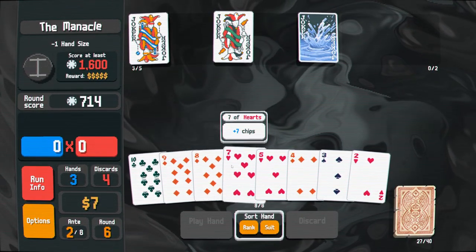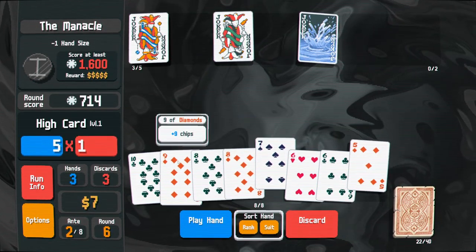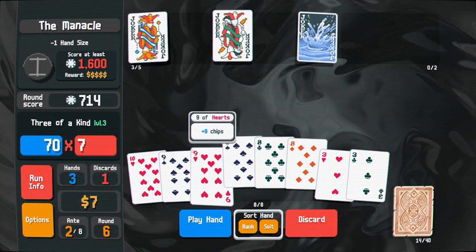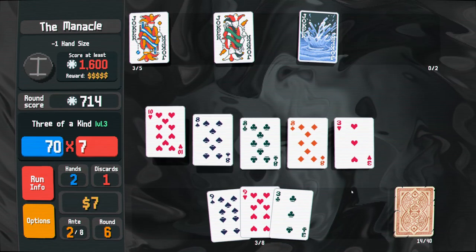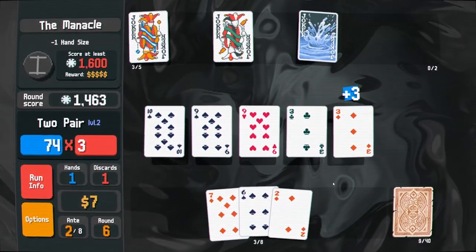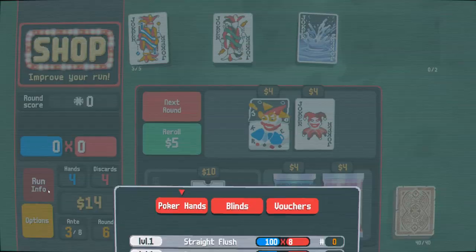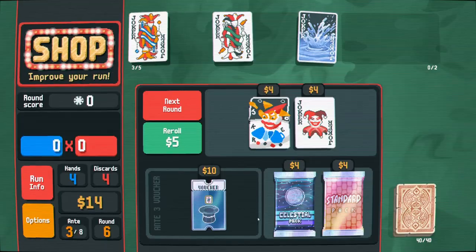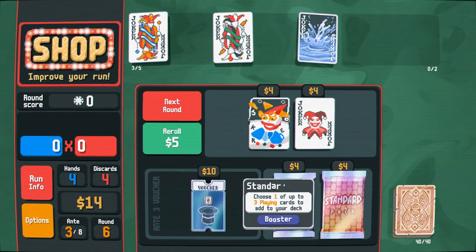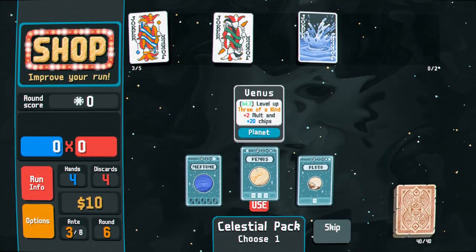Two, three, four, five — I'll just discard the bottom cards there. That should comfortably get us over the line. I'm not convinced by this playstyle — I really miss going for flushes and straights. But I'll get these hands to a high level and start to craft my deck a bit better, it might improve. Planet card choice: straight flush, three of a kind, or high card — three of a kind goes up again.